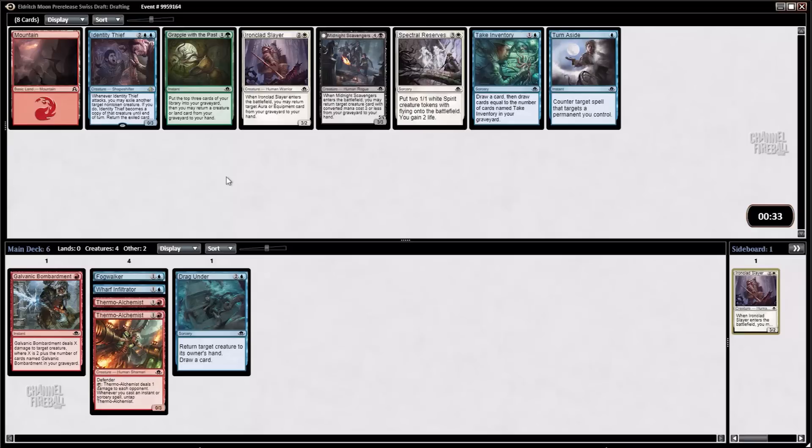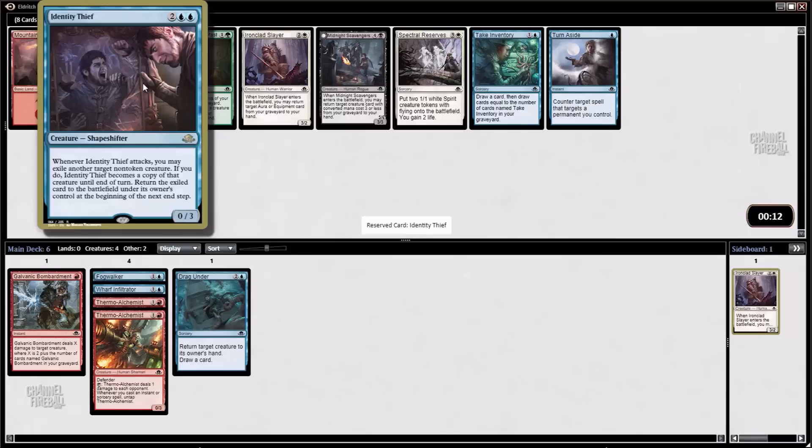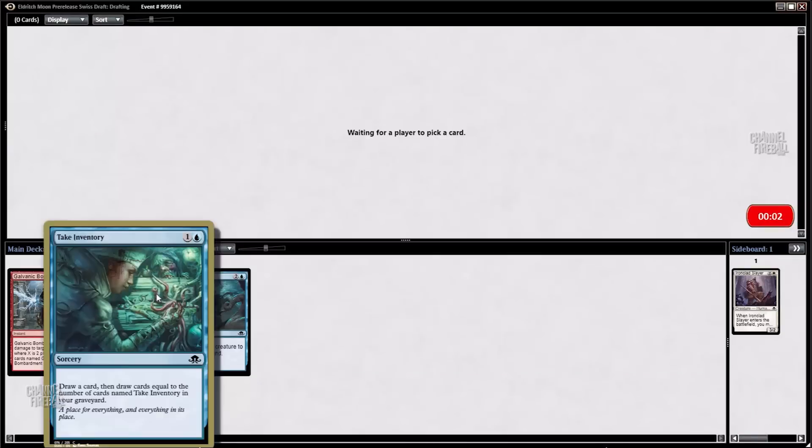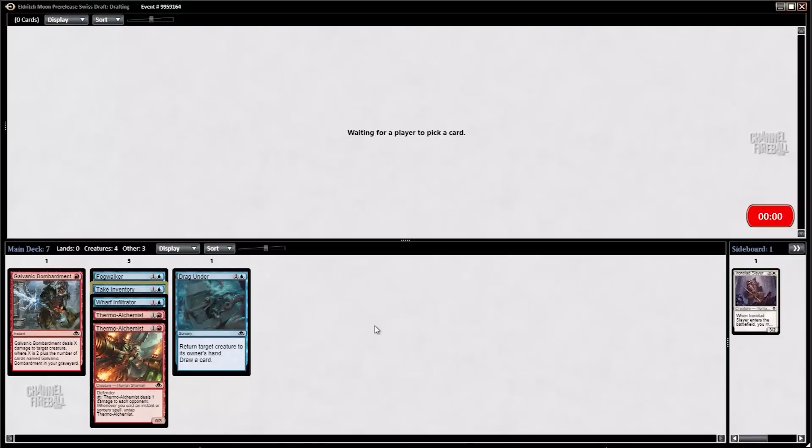There's an Identity Thief in the pack as well as a Take Inventory. A Take Inventory would definitely make the cut in a deck like this — it's not exciting, it just draws you a card for two mana, and then occasionally if you get more of them you can get more value. But with two Thermo Alchemists, that's the kind of card you want. It's cheap, it cycles, and it keeps things moving. I haven't actually played with Identity Thief yet — it's got to attack to be any good at all. I'm just going to take the Take Inventory. We need spells, and the more you have, the better they are.